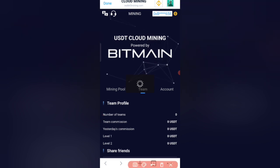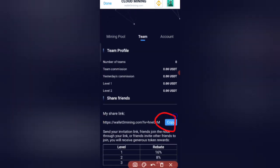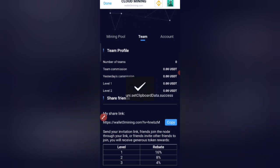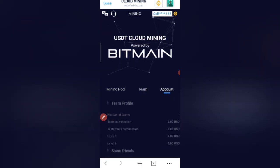You can see your team profile. My team is new. You can share your referral link with your friends. There is a three-level income system: 60%, 8%, and 4% rebate.